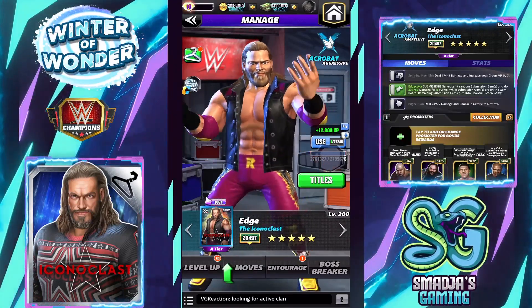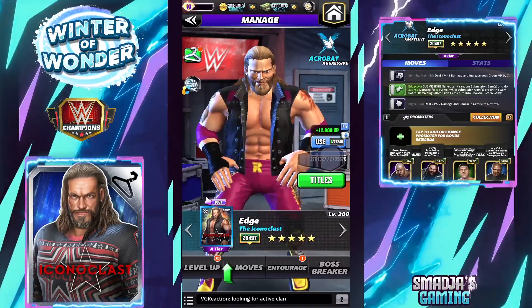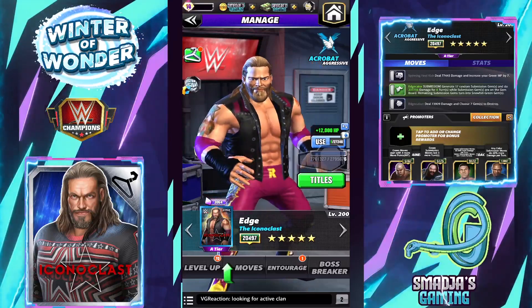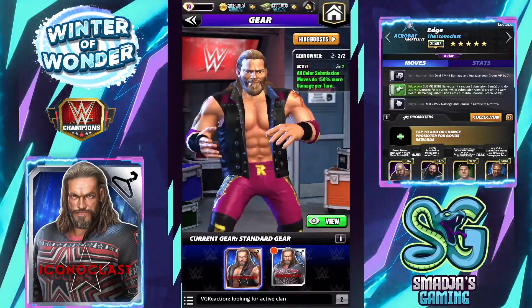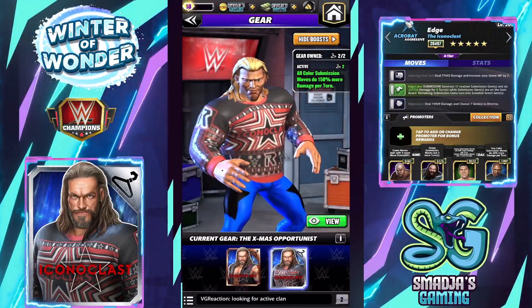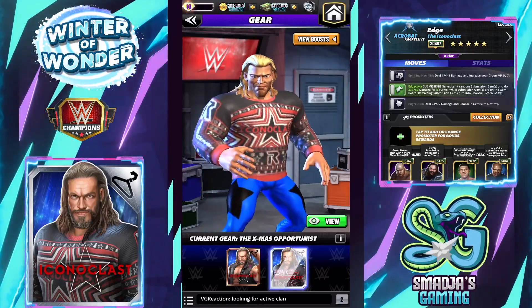And there will be seven new gears — seven different characters with seven different ugly, like seriously ugly sweaters. One of them is Edge, and my Edge is at five-star gold.